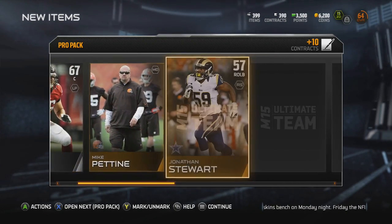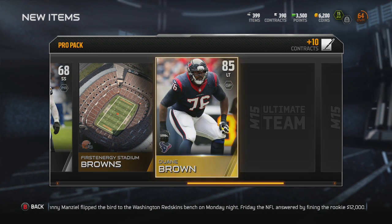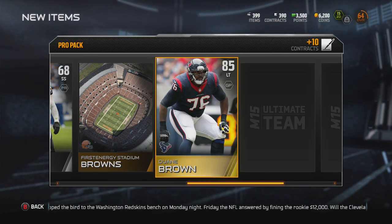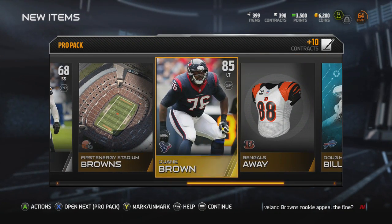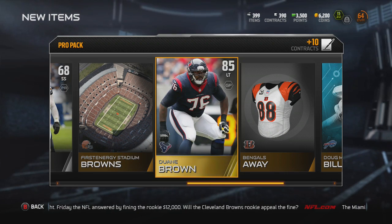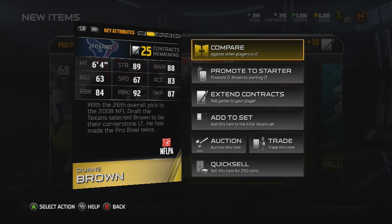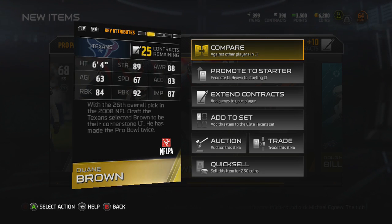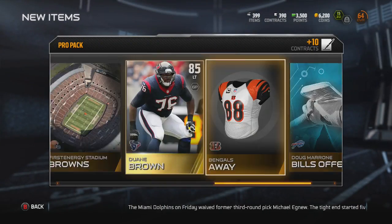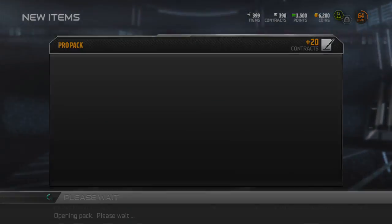I know how to open the packs better now, so hopefully I can do this a little bit faster, but we gotta keep the suspense going. We got Dwayne Brown — when you're talking about offensive linemen in this game, I'm not even sure there's a better left tackle than Dwayne Brown right now. Let's check out the stats real quick — that's a good pull. Run blocking is pretty good for a card that just came out.